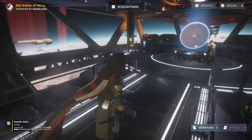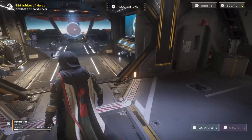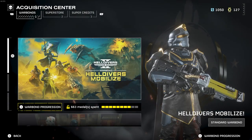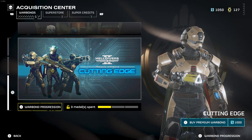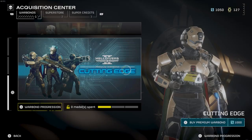Hello guys, Roby here, and today in Helldivers 2 the new war bond is now available. If you sign into the game and go into Acquisitions, you'll be able to see the new war bond. You'll still see the old one — Veterans — but you'll also be able to see the new one that just came out: Cutting Edge. Go in there and you will see the new items in the war bond itself.